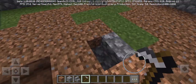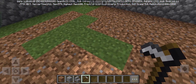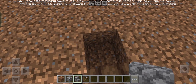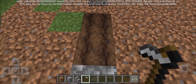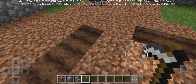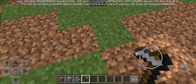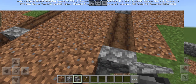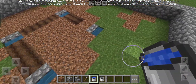I had to skip 3 blocks and place the stairs on the 4th block. Now we need to place 1 bucket of water in each of the 4 stairs we placed. It should look like this.